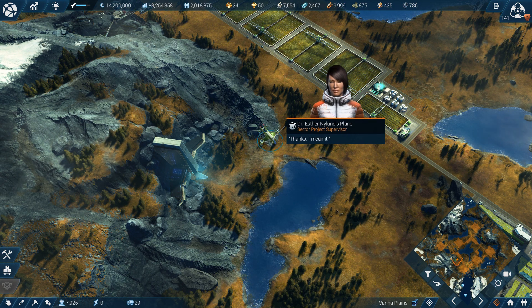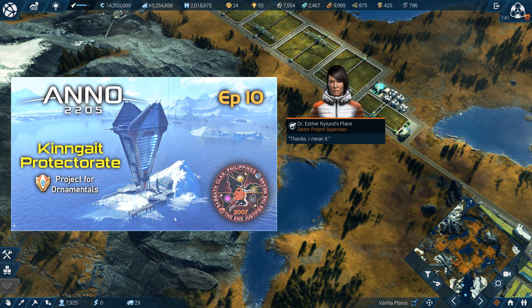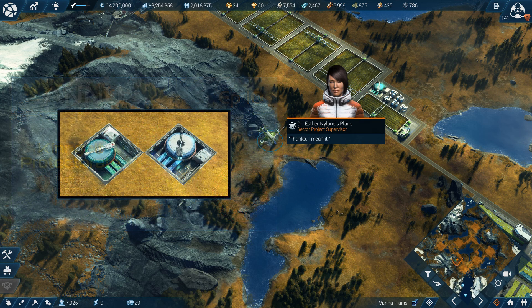Although the 3 seed vaults allow Dr. Nyland to become the merchant of this sector, that is not the true reward of the Vanha Plains Sector project. I've already mentioned them back in episode 10 when I featured the Kinnate Protectorate: tundra modules, which double the productivity of the facilities they're attached to — namely biocatalyst funnels for agriculture and biotech facilities, and aerogel tubes for electronics, energy, and heavy industry facilities.